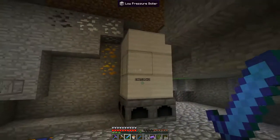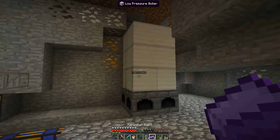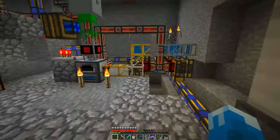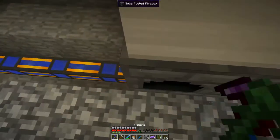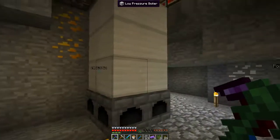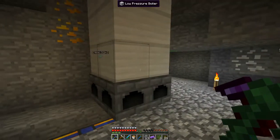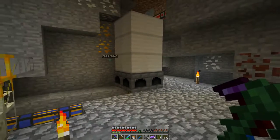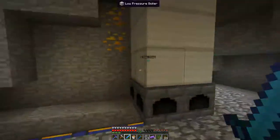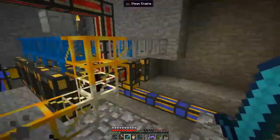Also, after that's heated up, it's going to take 184 items per hour to fuel this. And this is going to produce, when it's all heated up — let's do the calculation. Each low-pressure boiler is 10, and we have 4, 8, 12. So 12 times 10 — that's going to be 120 megabuckets of steam.